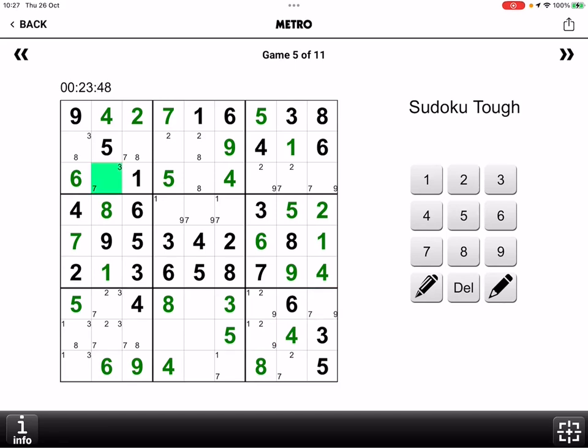Clearly 7 must be in this row, so this cannot be a 7. And it can't be an 8, so that is the 3. This one can't be a 7, so that's an 8, so that one must be a 7. So this one can no longer be an 8, meaning this must be the 8 in row 3. So you're left with this double which is 2 and 3 — this one can't be a 3, so it must be the 2, making that a 3.